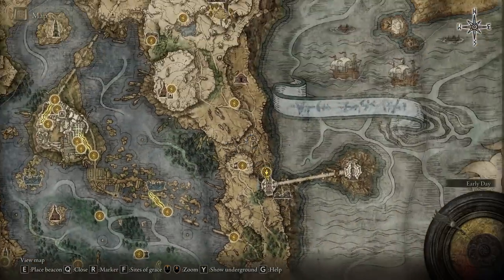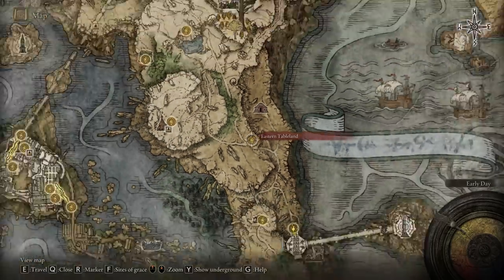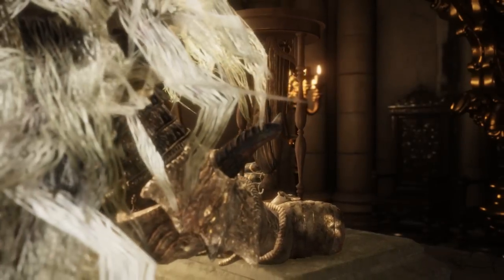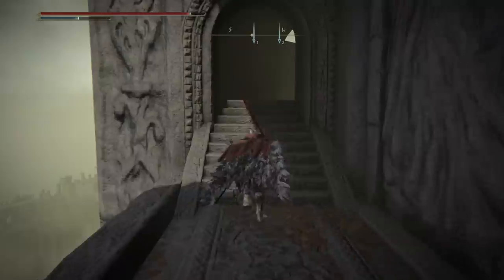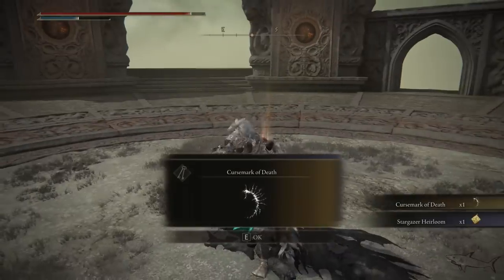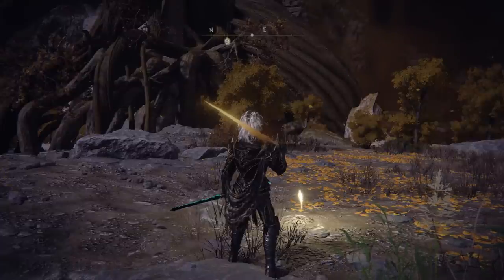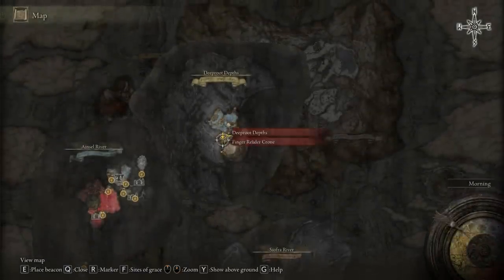The Carian Inverted Statue is the item you're looking for, because the next thing to do is go to the Carian Study Hall or Carian Tower on the map. At that tower you're going to get the Curse Mark of Death. Go to the Study Hall Entrance site of grace nearby, examine the desk there, and place the Carian Inverted Statue you just got from Ranni's quest. Then make your way to the Curse Mark of Death — I already have a video for that.